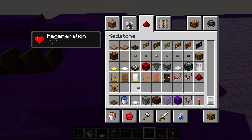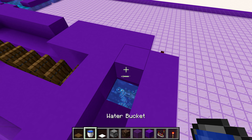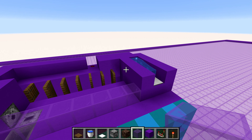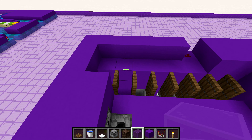Place in an iron pressure plate right here in front of this thing, then place a water source right here so it flows towards that pressure plate. Now just go and place some more glass on top of the glass you already had, filling in another line just like that.